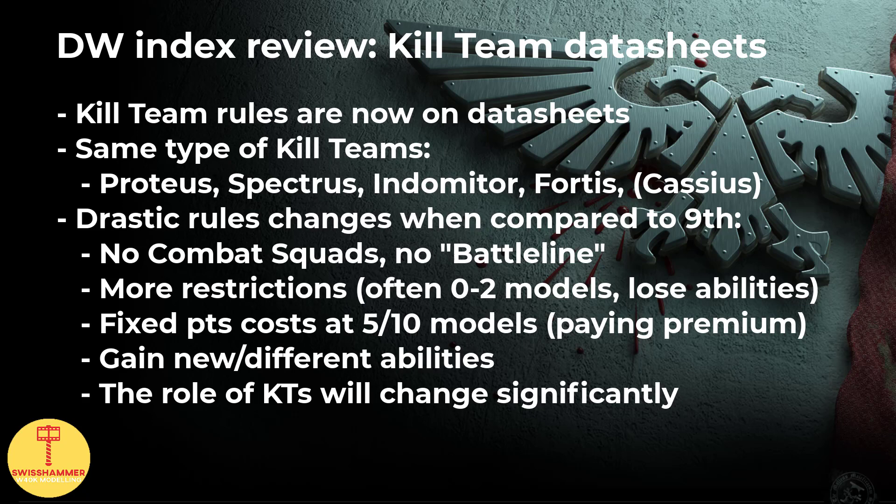But this is pretty much where the similarities to 9th edition end. Back in 9th edition, and especially during the times of the Army of Renown, Death Watch lists were almost exclusively made of kill teams. They were our troops choice and we would often make use of combat squads in order to give some additional benefits to more powerful datasheets. The unfortunate part is that we have to let go of this mindset. In 10th edition, we no longer have combat squads, and kill teams are not battle-line units, coming with an OC value of 1 only. The exception is bikers, which come with an OC value of 2, but we are limited to including only 2 of the more powerful datasheets like bikers in most kill team compositions — so you will not get to see 4 outriders and an intercessor sergeant wandering off through walls on their own anymore.